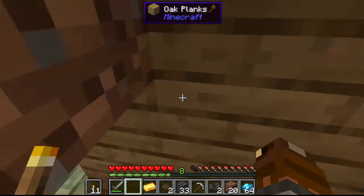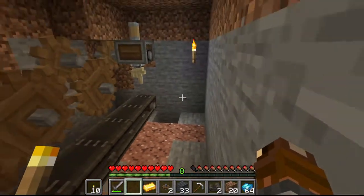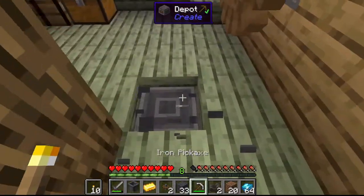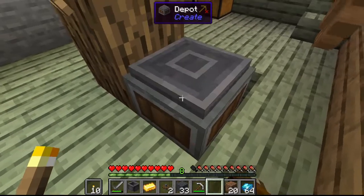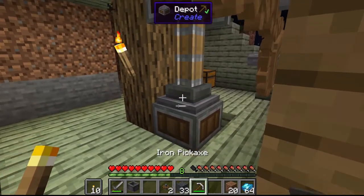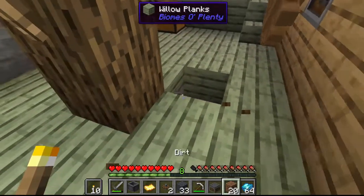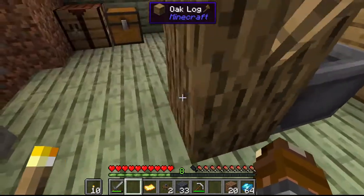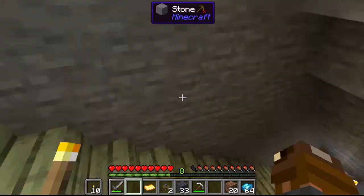I put the rest away to organize my inventory a bit. I now have enough nuggets to make another ingot. I place the depot and put the gold ingot in to make a gold plate, because I need four gold plates and one andesite alloy — I forgot the exact name — to make a golden hand, and then the golden hand is needed for that conveyor item I also forgot the name of.